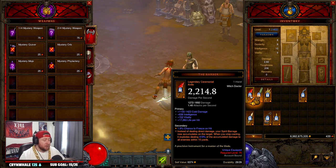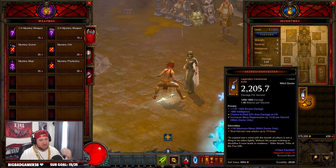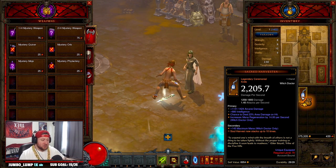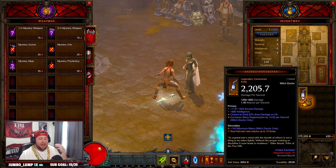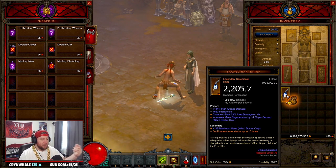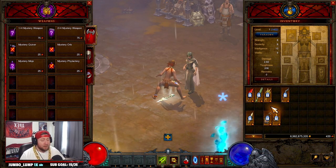Definitely look for the Barber — that's the best ceremonial knife you can get. One optional item you may get is the Sacred Harvester. This is going to be used for future builds later in the season, as Soul Harvest stacks up to 10 times, giving you a huge survivability boost and significant damage reduction. It's just something really cool to keep in mind if you happen to get it.